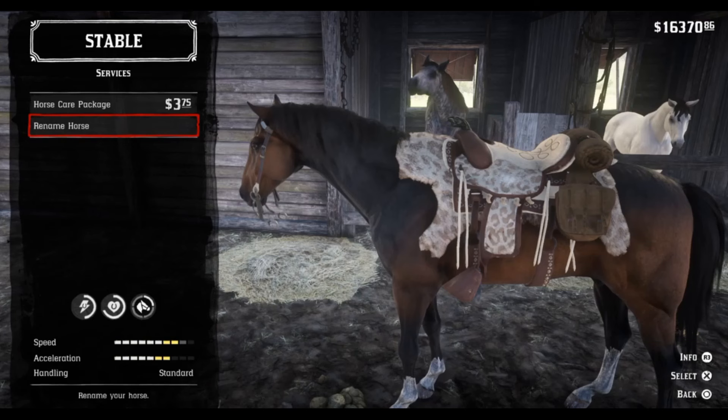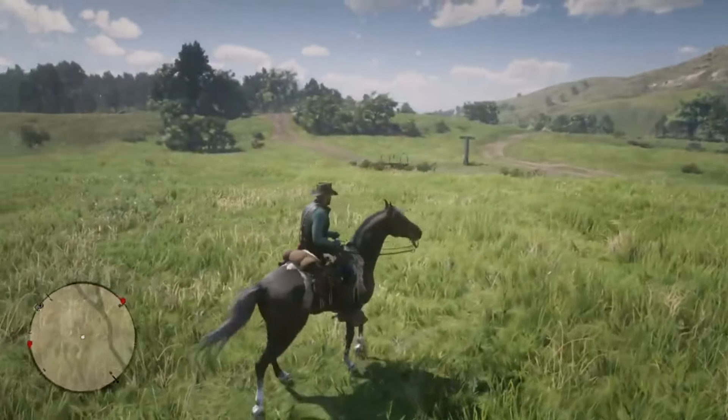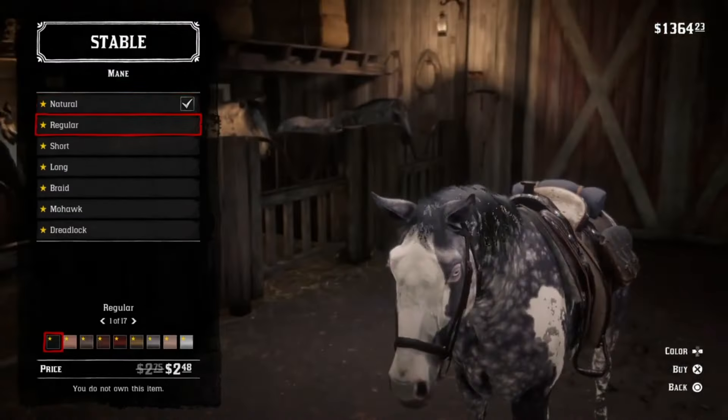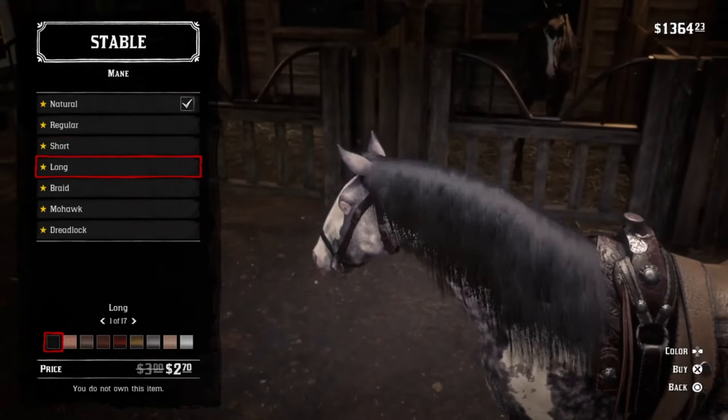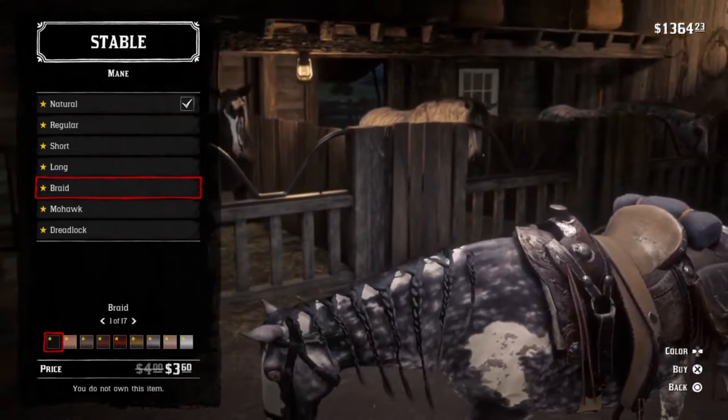The Turkoman is a very brave horse in combat and when fully bonded is far less likely to buck you off when being chased by a cougar or a panther. Turkomans are taller, more slender, and seem to suit Arthur better as he is so tall himself. There isn't much between the stats, and with a decent saddle made by the Trapper you can easily enhance either horse to suit your needs. With all that said, let's get on with the method.